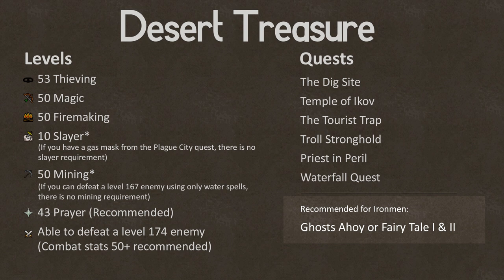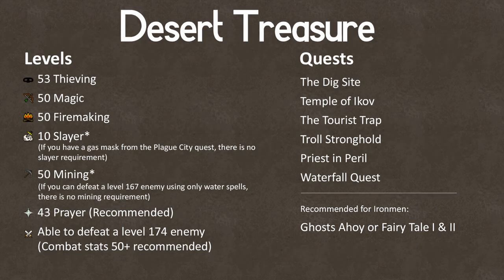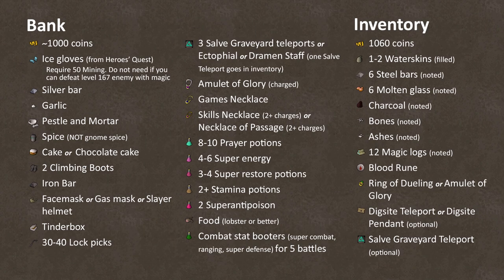While it isn't technically a requirement, I'd recommend that Iron Men should complete Ghosts Ahoy for access to the Ectophile or the Fairy Tale quests for the Fairy Ring Network, since we need a way to get to Canifis a few times. Regular accounts should be fine since you can buy a Teletab to get there. If there are any quests that you need to complete, I've links to a couple guides in my description box.